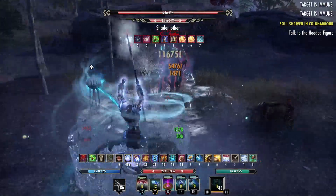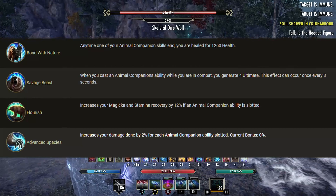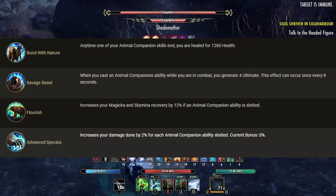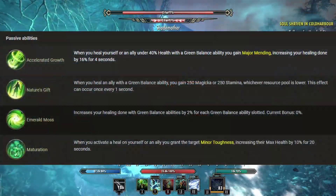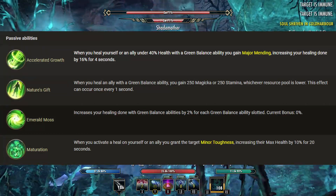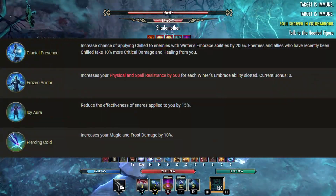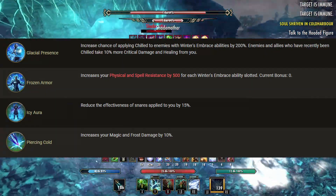That covers the skills, so now it's time to cover the passives, starting with our class passives. In the Animal Companion skill line we'll be taking Bond with Nature, Savage Beast, Flourish and Advanced Species. In the Green Balance skill line we'll only be taking Maturation, as any of the other passives won't give us anything since we're not using any Green Balance moves. Next is the Winter's Embrace passives — we'll be taking Glacial Presence, Frozen Armor, Icy Aura and Piercing Cold.